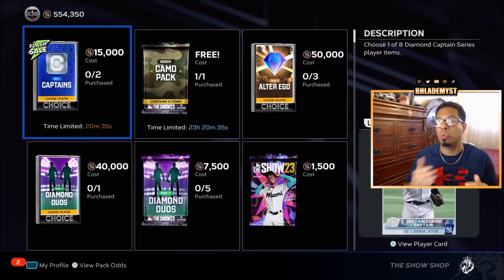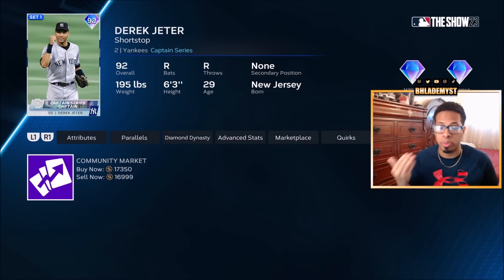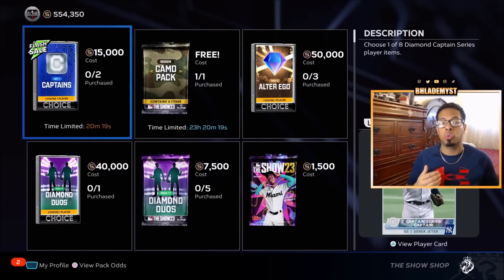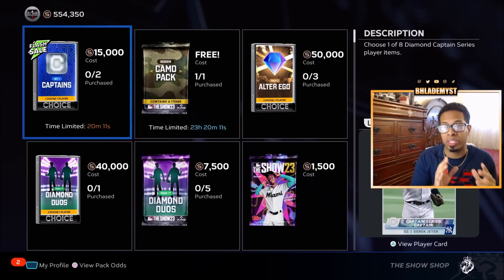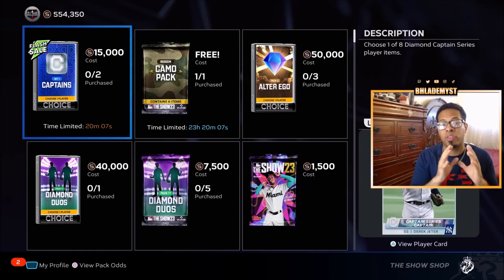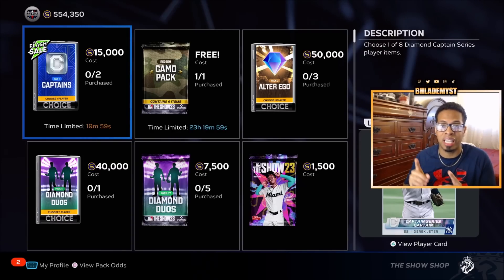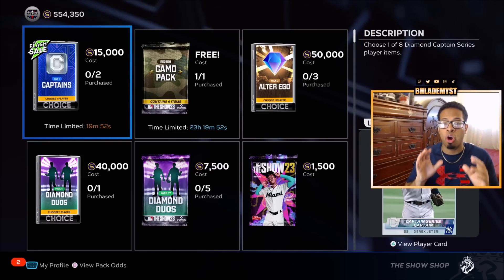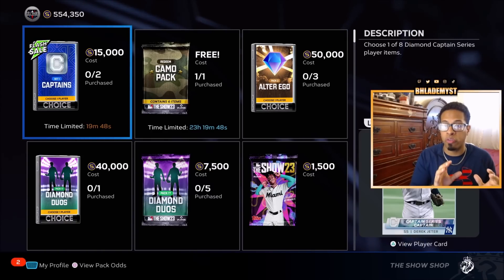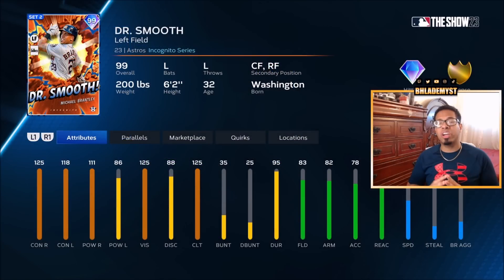With this set-one Captain's Pack — if you wanted Derrick Jeter and tried to buy him off the community marketplace because cards are generally cheaper during a flash sale, you'd actually be spending more stubs than just buying the pack outright for 15,000 stubs. Always look at the player you want first and see what he's selling for on the community marketplace. If it's close to the flash sale price and the player is guaranteed, buy from the flash sale. But if it's a pack with a rare round like alter ego, buy off the marketplace because prices will rise back up once the flash sale ends.